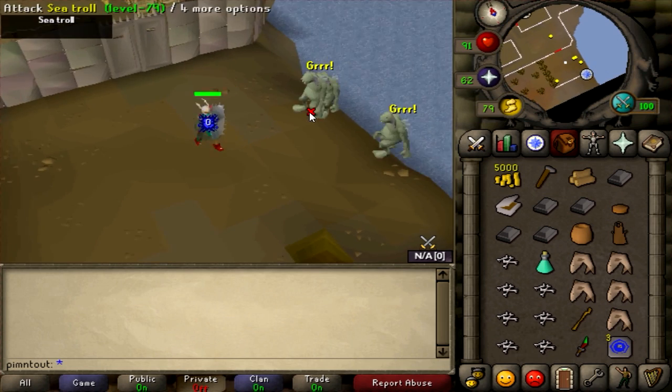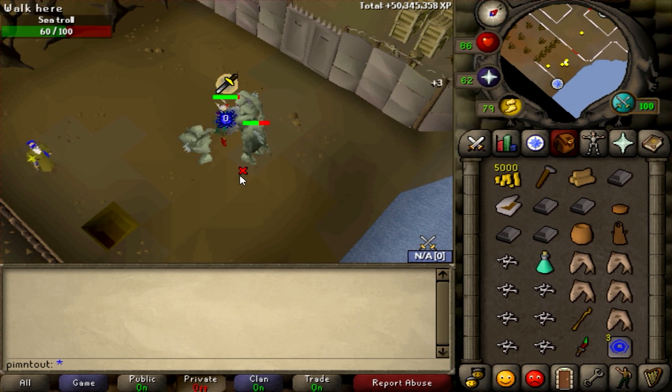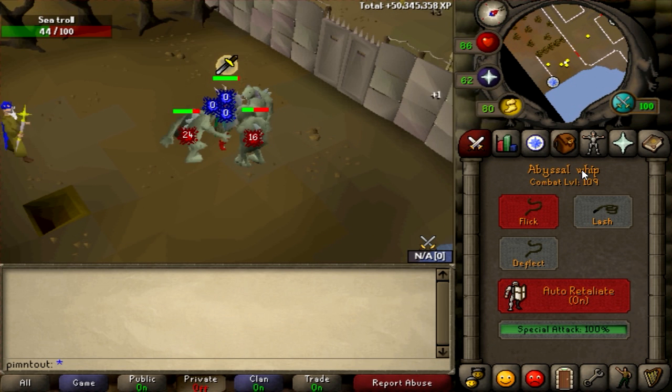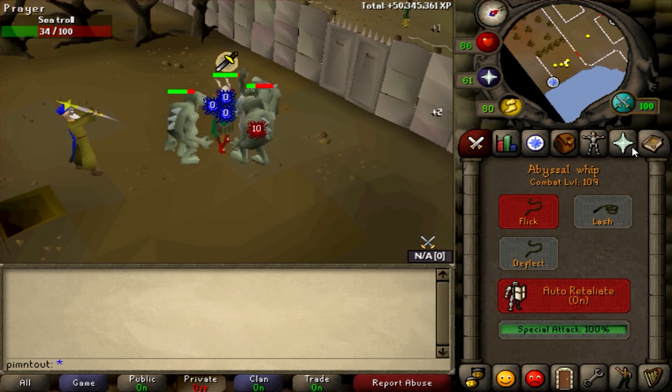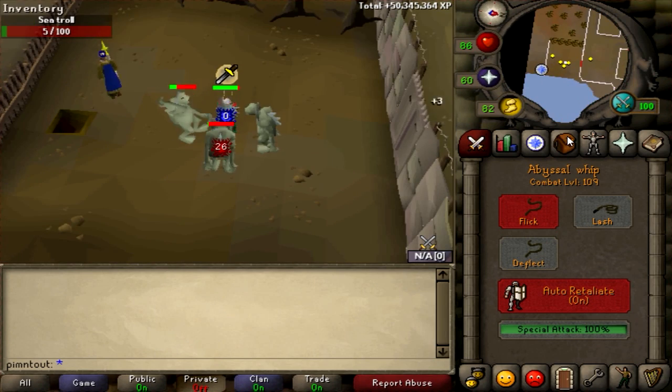There are the sea trolls - you're just going to have to defeat them. I'm just going to use Protect from Melee because they don't hit that hard but they do hit. It's pretty hard to prayer flick since they all hit at different times, but you should kill them pretty easily.